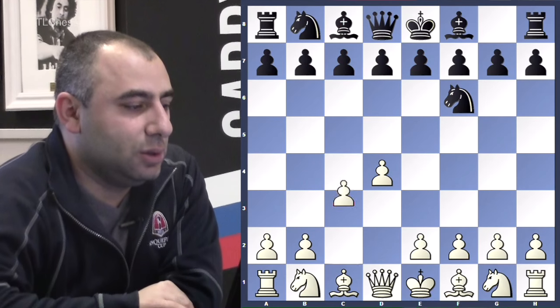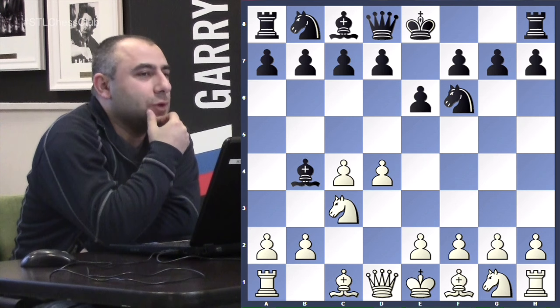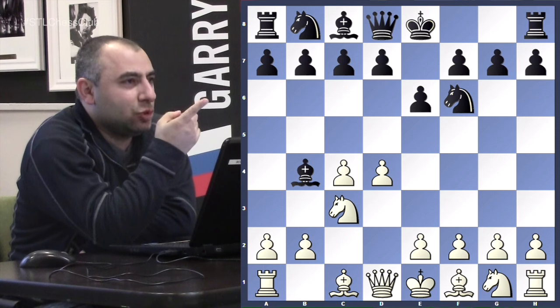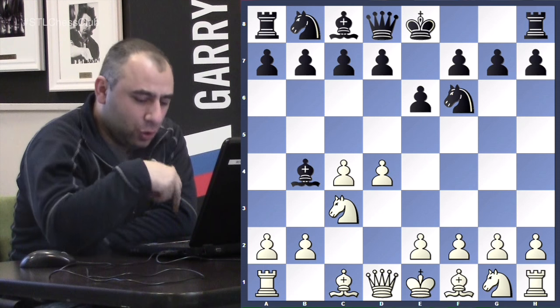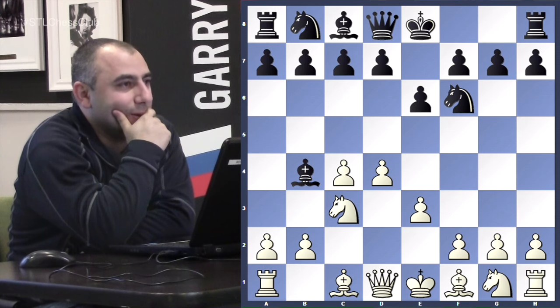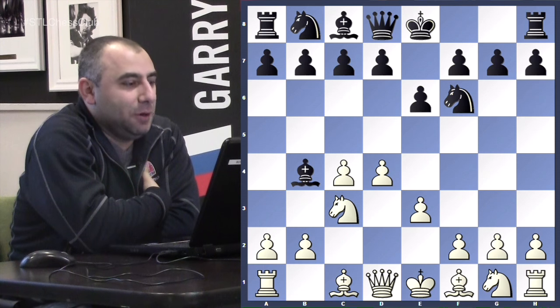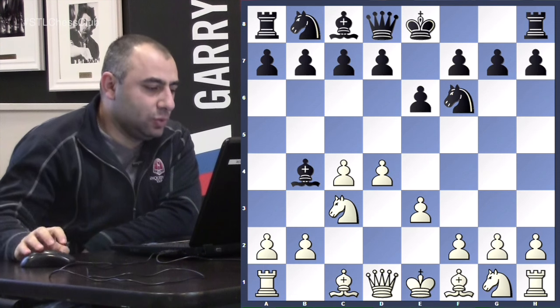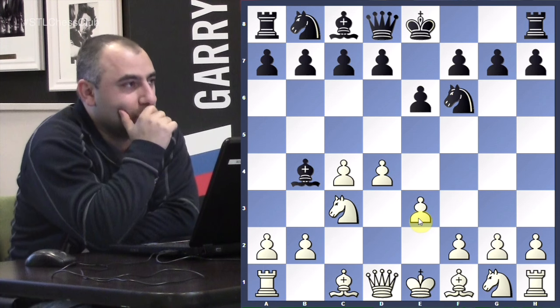So let's take a look at this opening: d4, knight f6, c4, e6, knight c3, bishop e4. What is the name of this opening? Nimzo-Indian Defense. It's a very interesting and solid opening choice by Black. And now he chose the move e3. What's the name of this variation? One of the main lines — Qc2 is the classical, and e3 is called the Rubinstein variation.